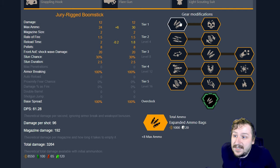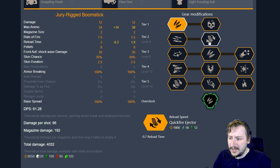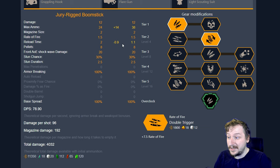The usual build that I take with the Jerry Rig Boomstick, including this one, is usually Expanded Ammo Bags, but you don't necessarily need that here — if you want to go for more damage, you can. In Tier 2, I usually go with Quick Fire Ejector for a faster reload. This does make your reload feel incredibly quick, at only 1.1 seconds. Your shotgun will reload super fast with this.